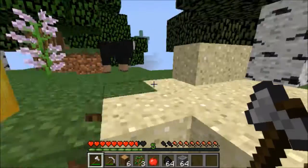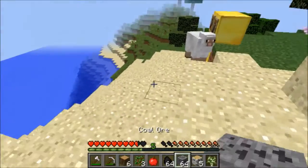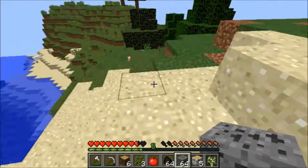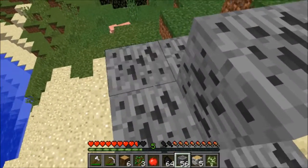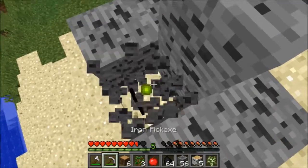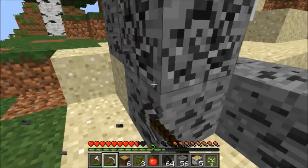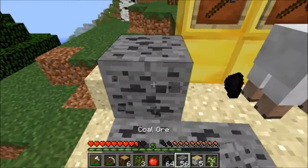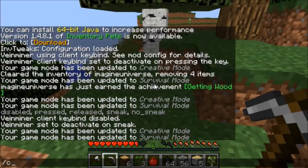It doesn't work when sneaking, so if you just want to take out each individual log you just use sneak, or if you want to take out the entire tree you just do it normally. The same thing applies with coal ore and the Vein Miner — if I shift as you can see it only breaks one at a time.